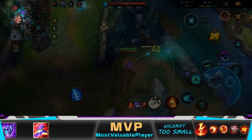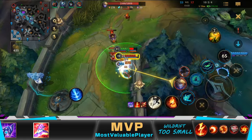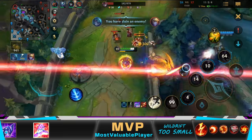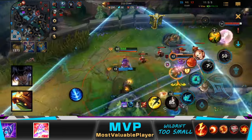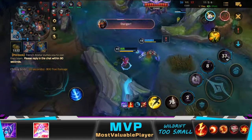Then I spotted these two carries way overextending by themselves, so it was time to look for an engage. Unfortunately, they dodged my ultimate, but Ezreal thought he could fight me — of course it didn't end well for him, and we were able to kill Nidalee and Rammus too. We should have taken Baron at this moment, but we didn't have enough health to tank its damage.